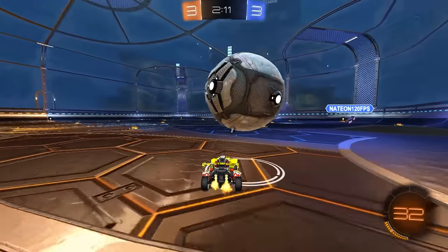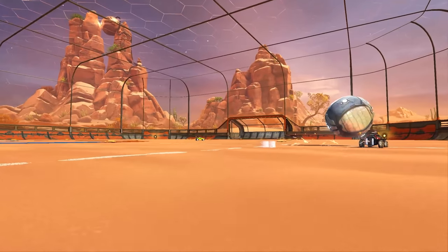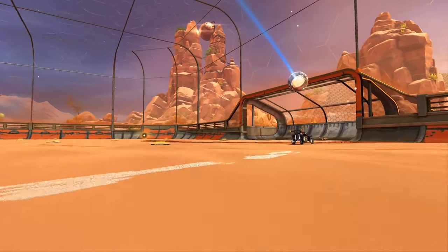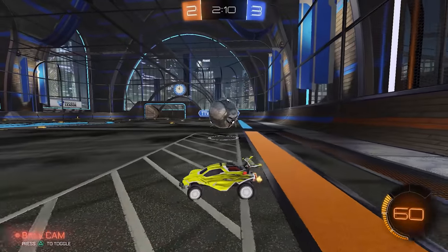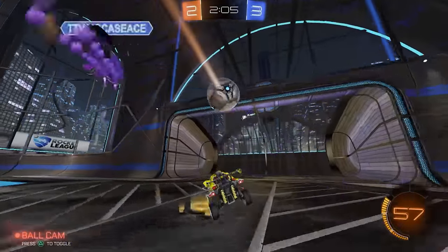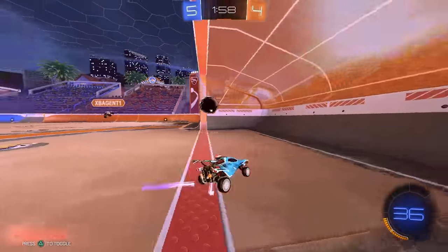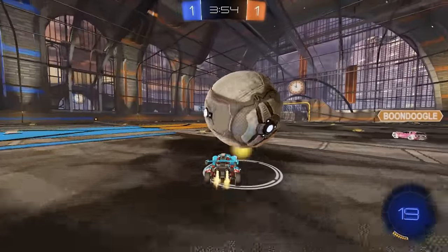Instead, if when you get the ball your first touch is on an angle away from the opponent, you'll be able to spot the opponent throughout the entire challenge. For example, if the opponent is on their back right side of the field and you get the ball on the back right of yours, your first touch should be towards the left side of the field rather than straight ahead. Whether you're carrying the ball or doing a bounce dribble, this is what allows you to get outplays that absolutely expose your opponents.